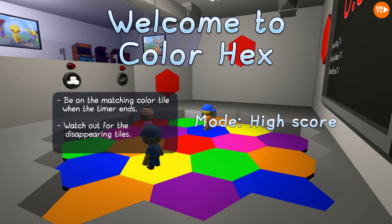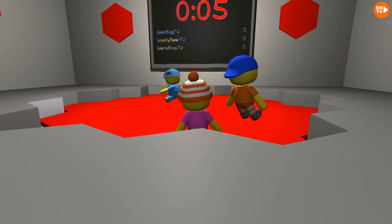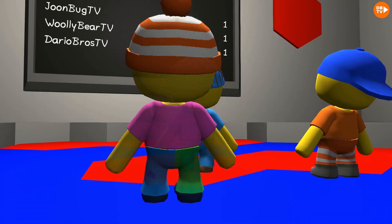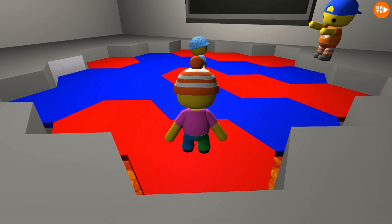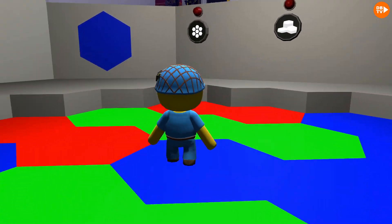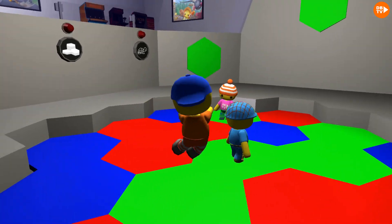We're back. I think there might be more modes in the future because it says 'mode high score.' Guys, you can mess up this one if you hang out here, but I'm not gonna — this is like the easiest one. It's red, red, and more red. We're all spread out. Don't worry, as long as you're hovering over it, it counts. Okay, blue. This is getting harder. It gets harder every time — the timer gets faster and more stuff disappears.